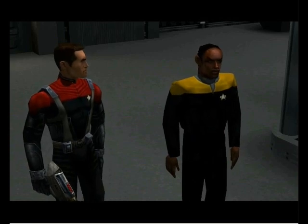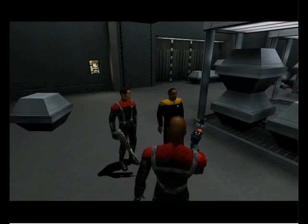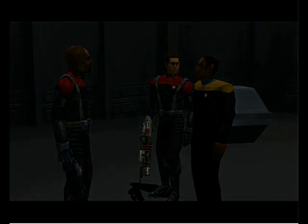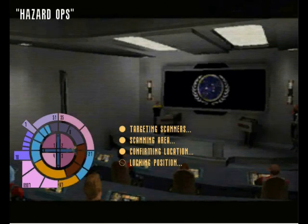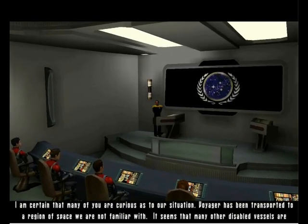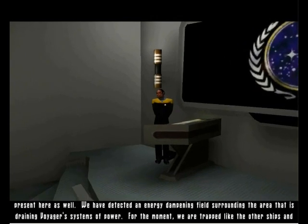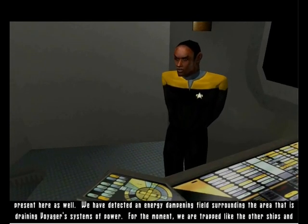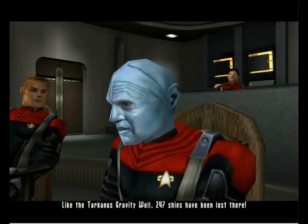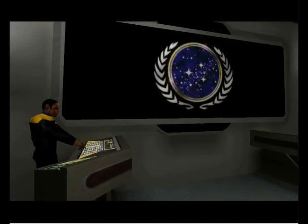Tuvok to bridge — the intruders have been repelled. Well done. It seems our situation is worse than we thought, Tuvok. Report to the conference room. Acknowledged. There's your standard procedure right there — report to hazard operations. Thanks, Tuvok. I really needed that Starfleet hazard team procedure. I just repelled them single-handedly. I am Ensign Munro! I am certain that many of you are curious as to our situation. Voyager has been transported to a region of space we are not familiar with. It seems many other disabled ships are present as well — as opposed to what Voyager is doing on a regular basis. We have detected an energy-dampening field surrounding the area that is draining Voyager's systems of power. For the moment, we are trapped like the other ships and cannot escape. Meanwhile, 247 ships have been lost there — or the Bermuda Triangle, you know, back on Earth. Thanks, Munro. That was very helpful. Contributed a lot to that discussion.